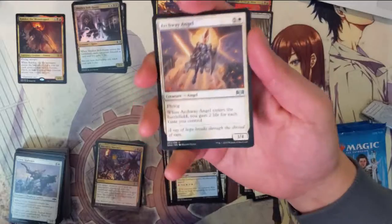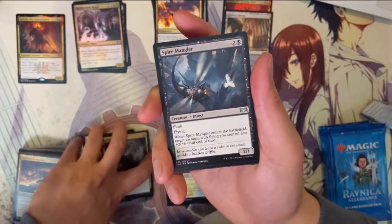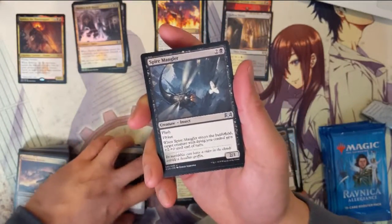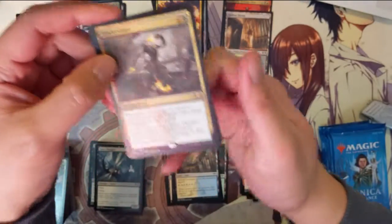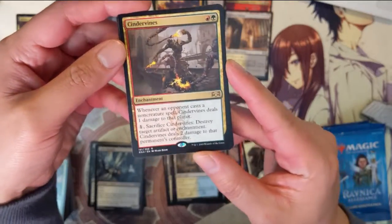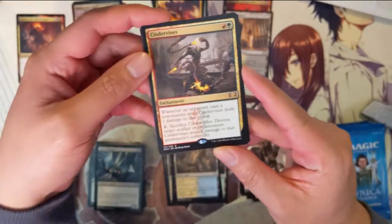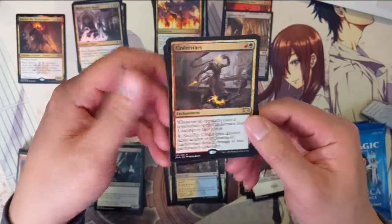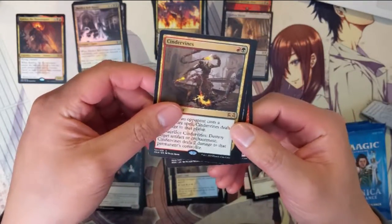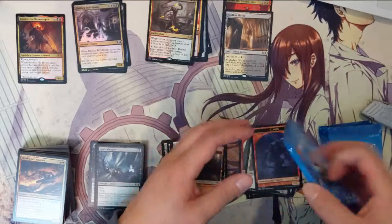Next pack: Archway Angel, Mortify, Spire Mangler, and Cinder Vines — red and green. Each time a non-creature spell is cast it deals one damage to that player; sacrifice to destroy target artifact and enchantment. Oh, I didn't realize this was an enchantment — that doesn't seem terrible. I can see that being a thing for a burn deck.